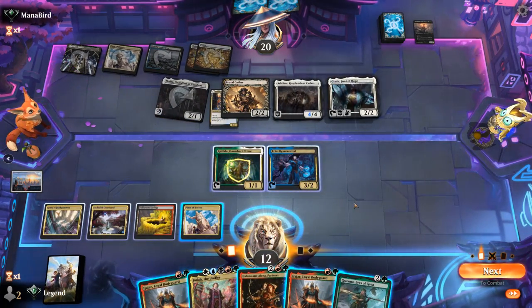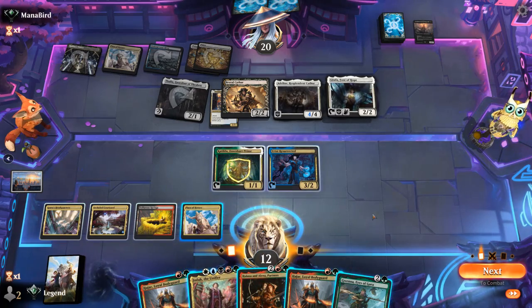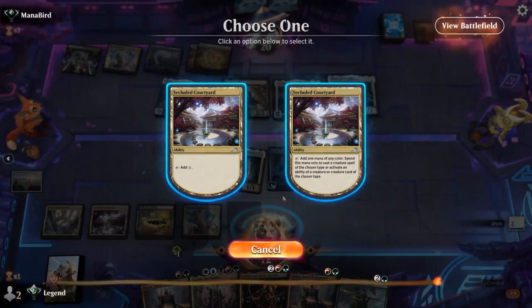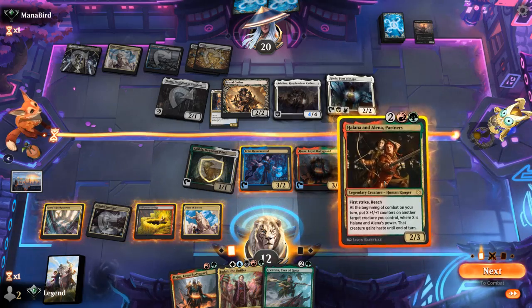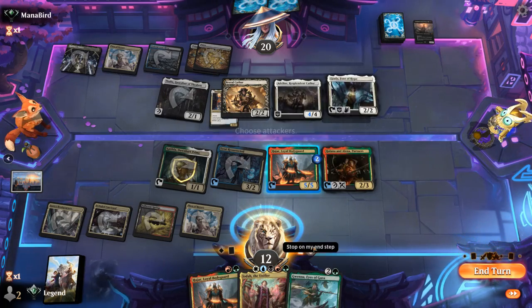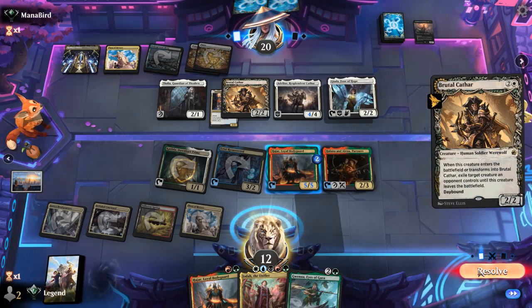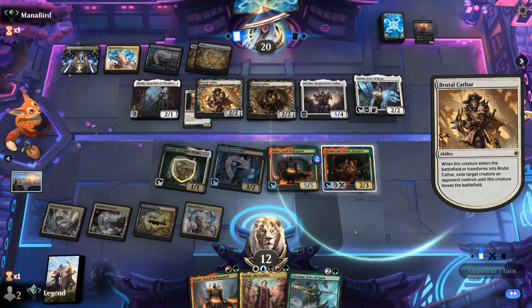Gwena off the draw — so I could play Gwena plus Bodyguard, or Partners plus Bodyguard, if my mana allows it, which I think it does. Then we're nicely set up to play Jodah plus something else afterwards. Play Bodyguard and play Partners — counters on Bodyguard. If they try to remove it I can still make the rest of my team indestructible, and at 12 life I should be able to survive this turn. Next turn could be quite explosive with Jodah into another Legend. Cathar gets around Bodyguard since it's only indestructible and not Hexproof — so it goes for Partners.